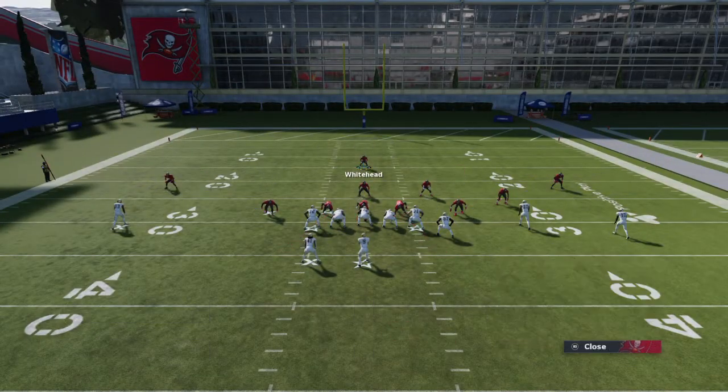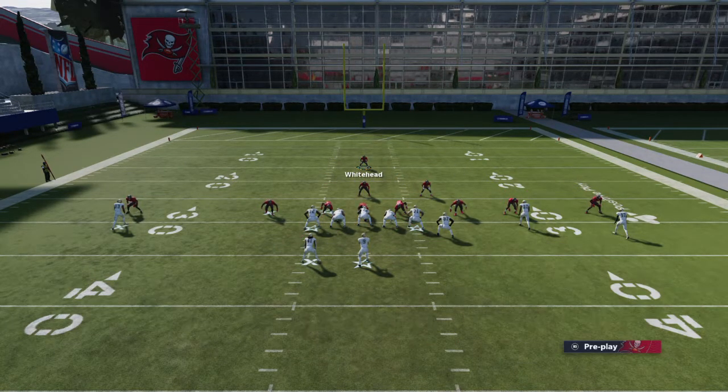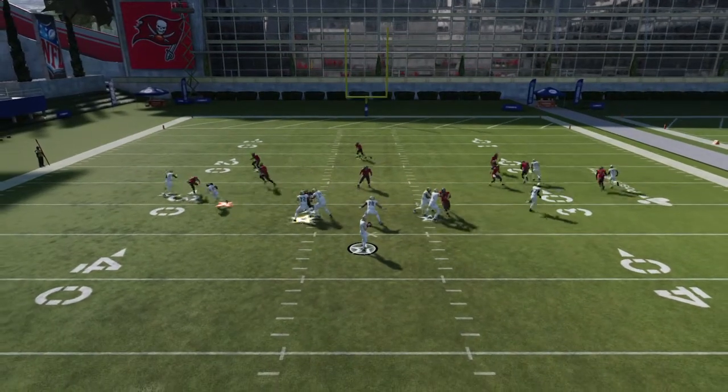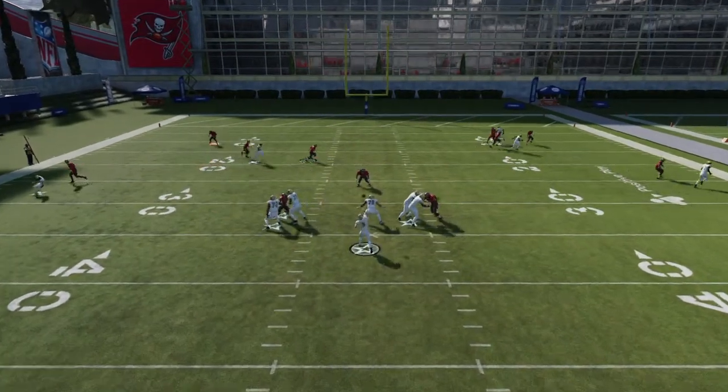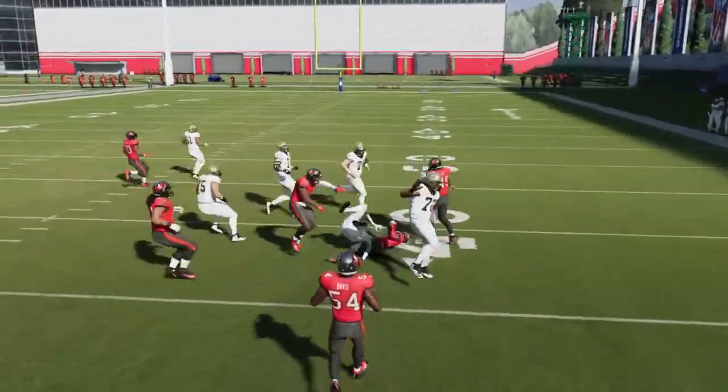Just run the play the exact same way, but this time I'm gonna put Vita Vea in a spy. If you put them in a spy it's not gonna work as well — Vita Vea will erase that part of the field — but it doesn't matter, because I got an interception.